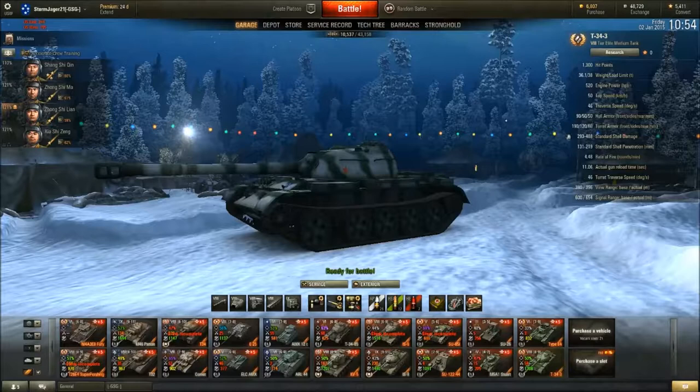Hull armour is not great — only 90mm at the front — but it's a Medium Tank, you don't want to take hits in this. The frontal turret armour is really nice though. You can bounce a couple of shots, especially sitting behind something. You can sort of sidescrape and bounce shells off. That's how I've killed a Conqueror once from full health — he just couldn't penetrate my frontal armour.